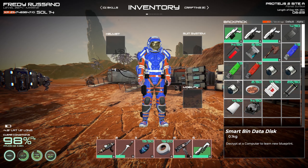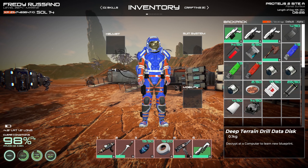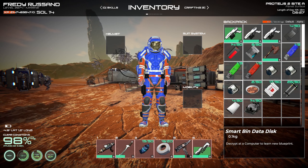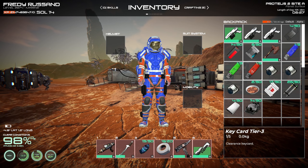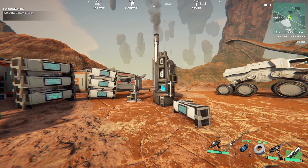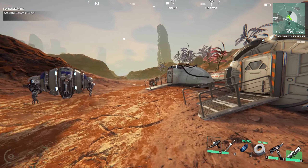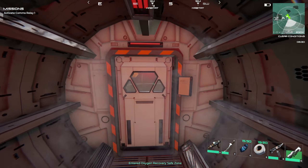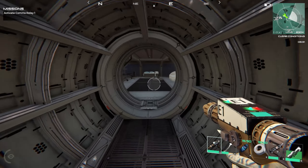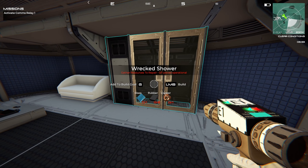Last episode I managed to find some great stuff. I uncovered the deep terrain drill, the floodlight, and the smart bin data disk. These were data disks that were in boxes I managed to open with key cards. I went into the better mine over there and that was great. Unfortunately I still haven't found the tier 4 card — I'm gonna have to keep searching. But I managed to go into the barracks which are now open, and the biodome too, and I should be able to fix all of this.